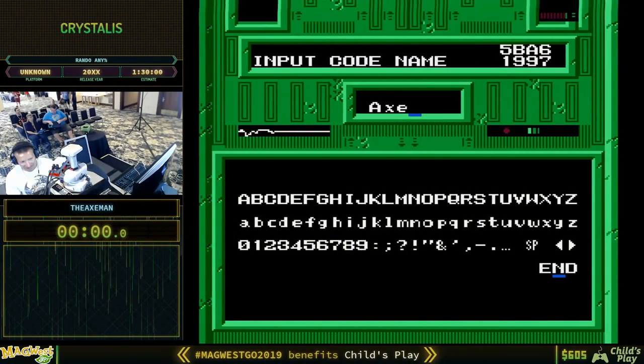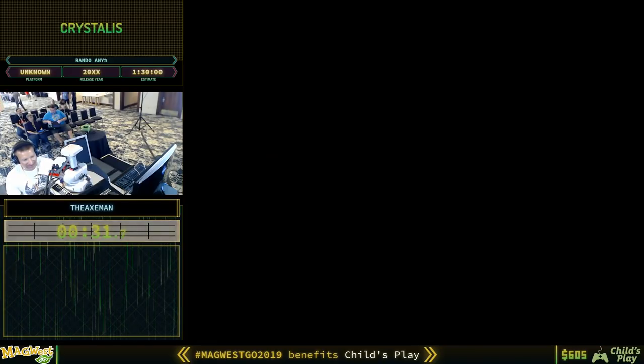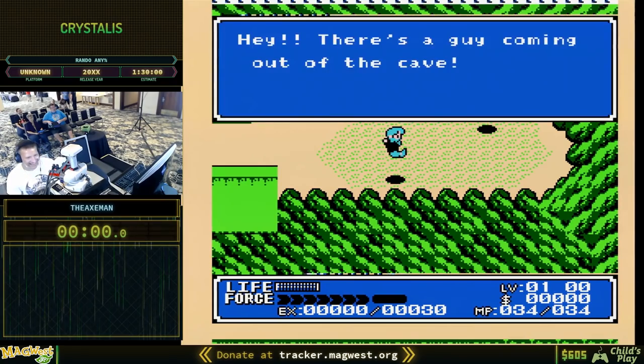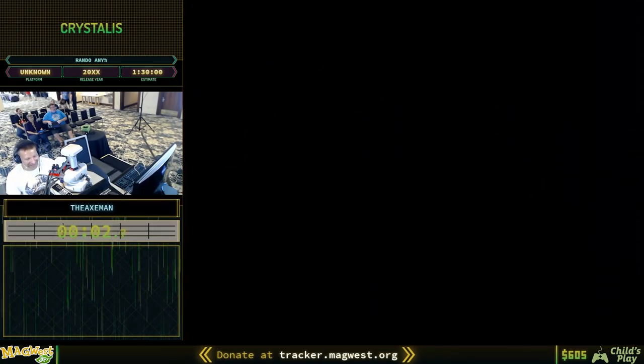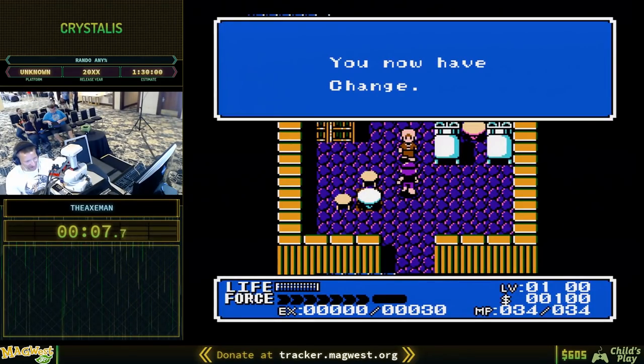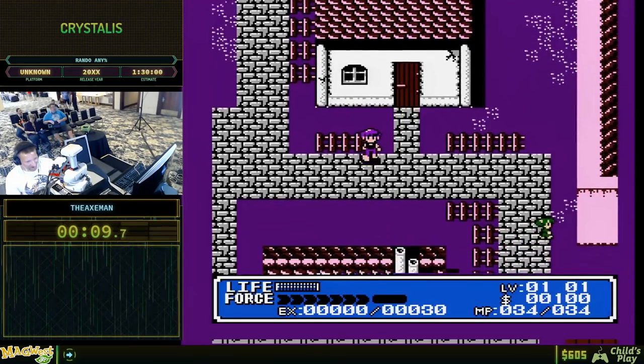Time starts as soon as I go past the screen. We can start here in the Village of Leaf. The first items we get, if I can get in the door, is an item from The Apprentice.